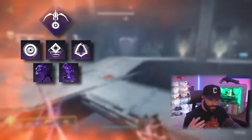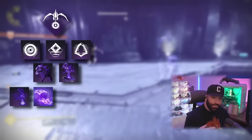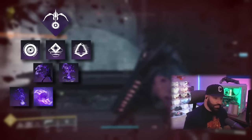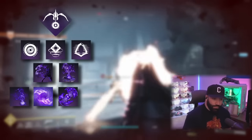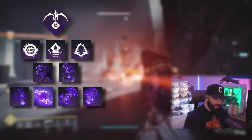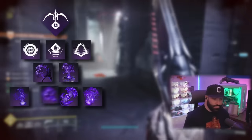The fragments are up to you, but the base ones I was using: Obscurity to go invis on finishers; Cessation to cause finishers to make enemies volatile, creating void breaches; Starvation to pick up those void breaches from finishers and create orbs to get Devour; and Persistence to make invisibility and Devour last longer. You can take off Cessation if you want and use Harvest instead.